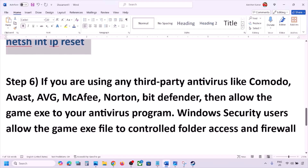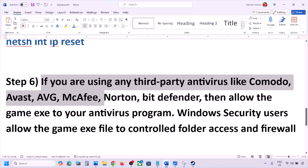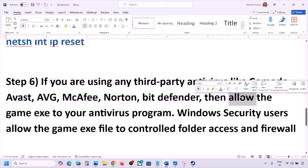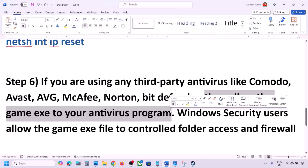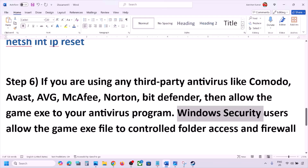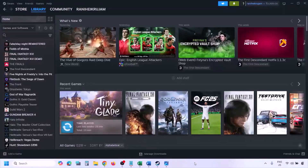The next step is to configure your antivirus. If you're using any third-party antivirus like Avast, Norton, Bitdefender, McAfee, or any other antivirus program, allow the game exe file or the complete game folder to the exception list of that antivirus program, then launch the game and check.